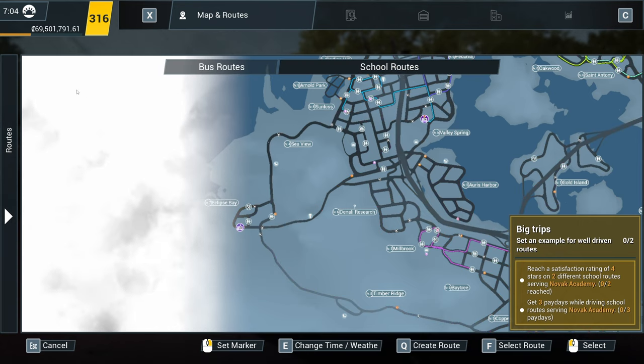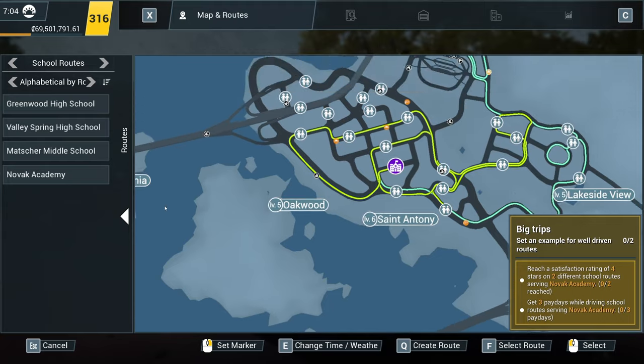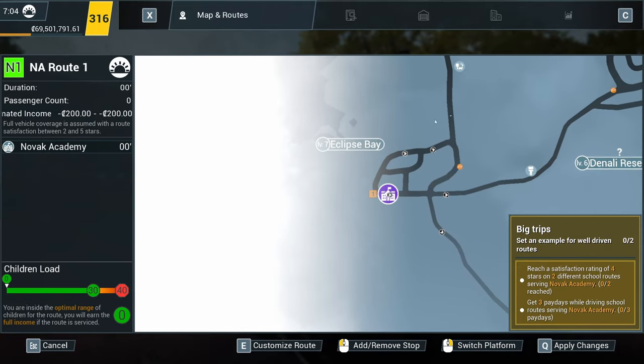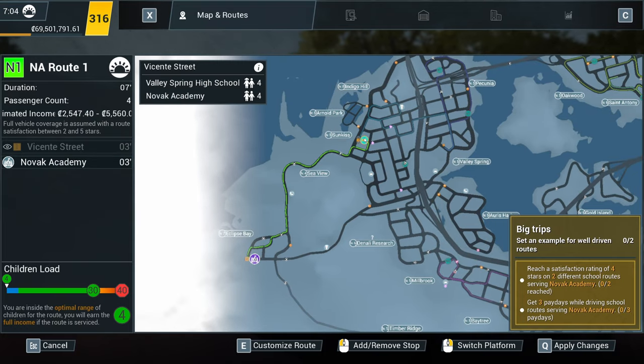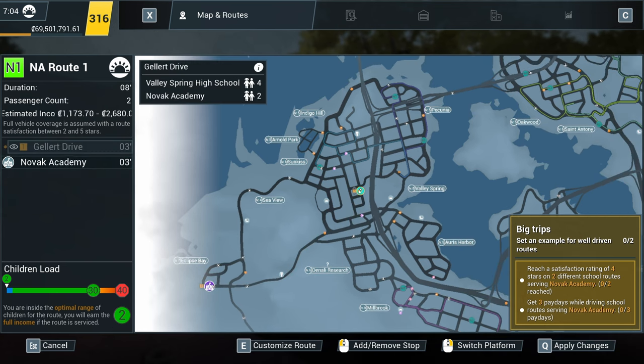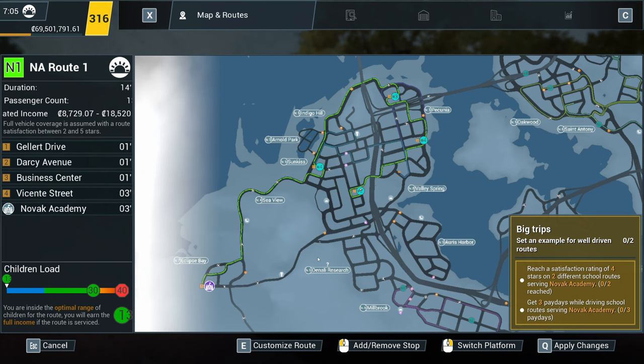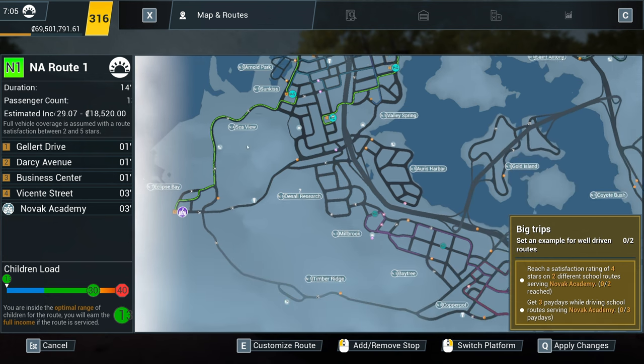Let's go into the old school routes here, and I guess we just need to start a route. Novak Academy — create a new route. So obviously we're starting at the academy there. We've got a bus stop there, got one there. How many actually get on here? Just two. This is going to be a hell of a long route. If we can fit 30, that literally only brings 13 in.